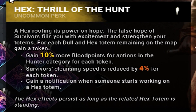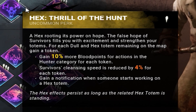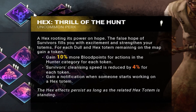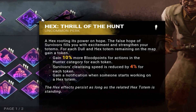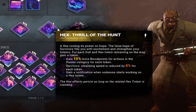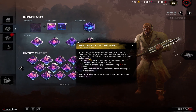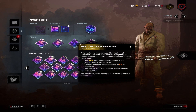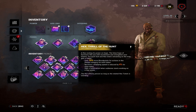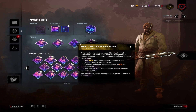Thrill of the Hunt makes it so that I receive a token for every totem still standing on the map. I gain 10% more blood points in the Hunt category for each token. Essentially, if no totems are cleansed, I'll be earning 50% more blood points in the Hunt category for the entire match. I'll also receive a notification whenever anybody starts cleansing a totem, which helps me keep it up. Alternatively, you can switch this perk out for Beasts of Prey, but I like the extra information that Thrill of the Hunt gives.